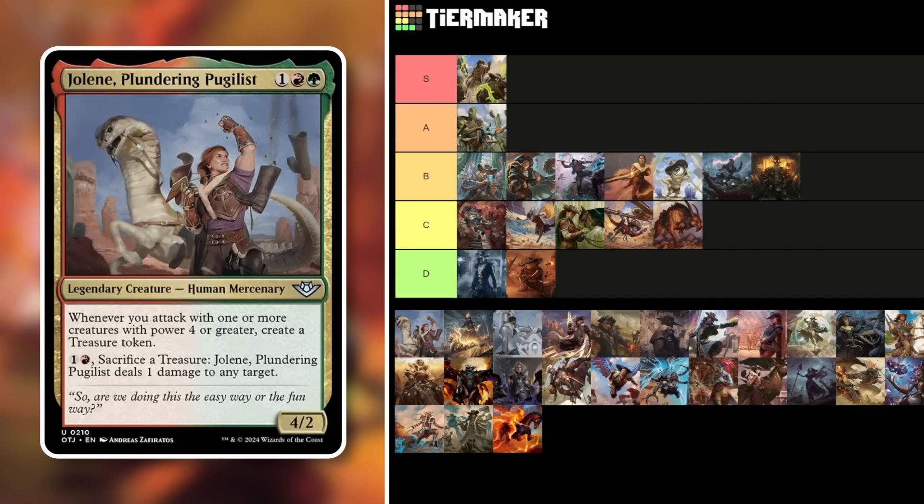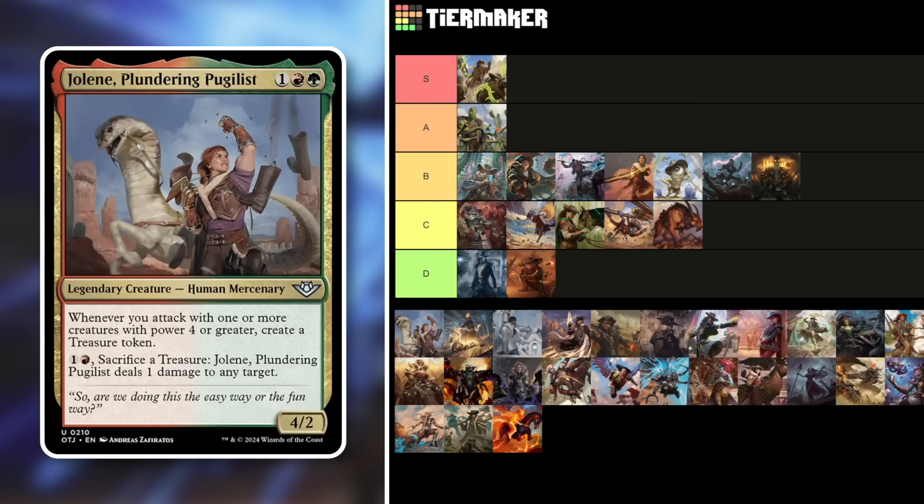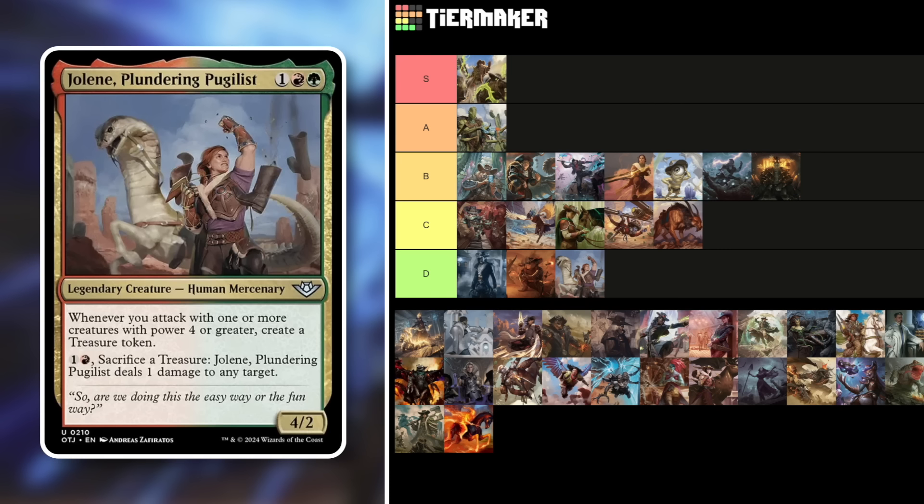Jolene, Plundering Pugilist — a 4/2 Mercenary for three mana in Gruul. Whenever you attack with one or more creatures with power four or greater, create a Treasure token — but only once per trigger. You can also sacrifice Treasures to deal one damage to target. This is just a bad commander. Limited to your turn, generates at most one Treasure per attack, and the damage payoff is negligible. D tier — D minus, actually, making the other D tier commanders look better by comparison.